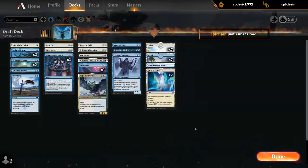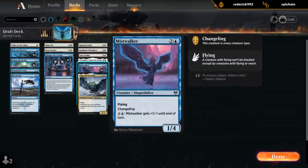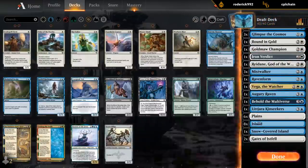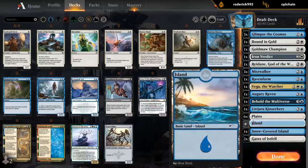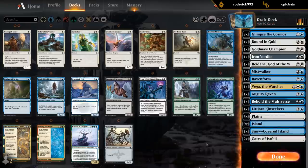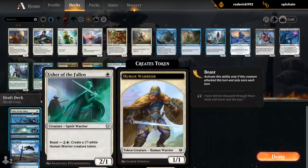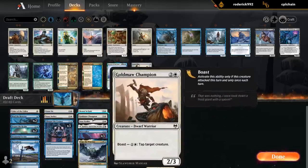Take a look at our mana distribution — we do have more blue than white. We also potentially want to cast double Glimpse in the same turn, which will require two blue mana. Mistwalker also requires blue mana to be activated, and we need double blue for Gates. Do I go ten, seven here? I think I do. We don't have a ton of untapped lands for turn-one Usher, but playing it on turn two is fine.